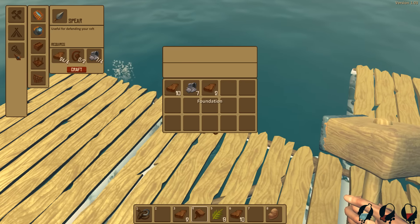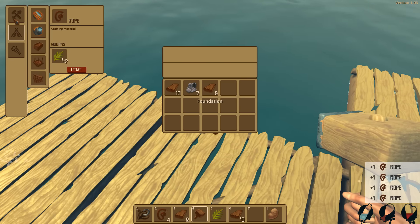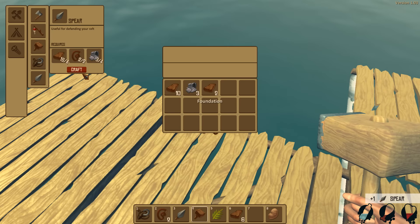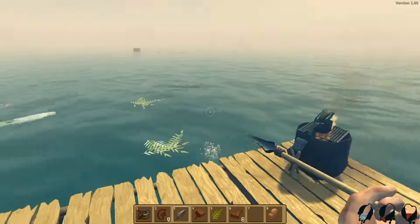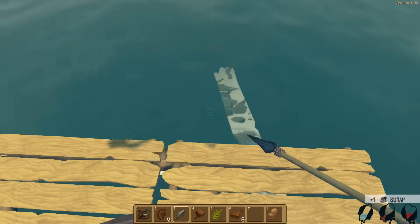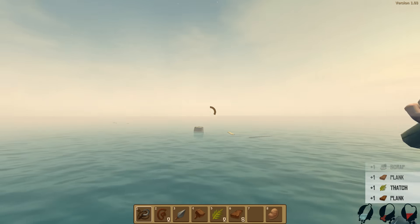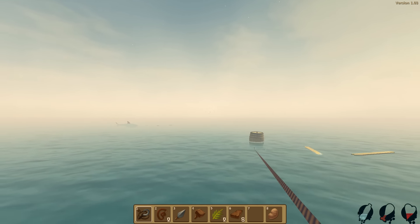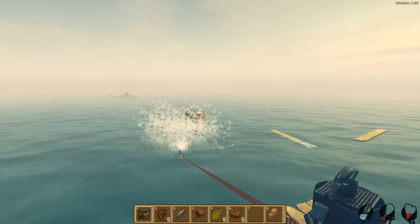We need rope. I just used all the rope. Let's go ahead and make some more rope. Make a spear! Is that it in my inventory? Yes. Come here, Señor Shark. Let's go. I'm ready. Come on. Oh, now you don't want to attack? Because I have a spear? Because I'm actually armed now and can defend myself?